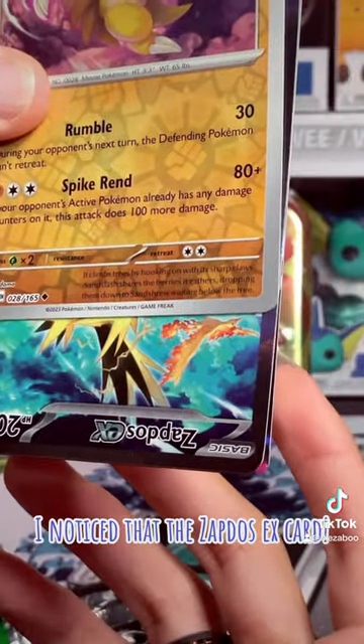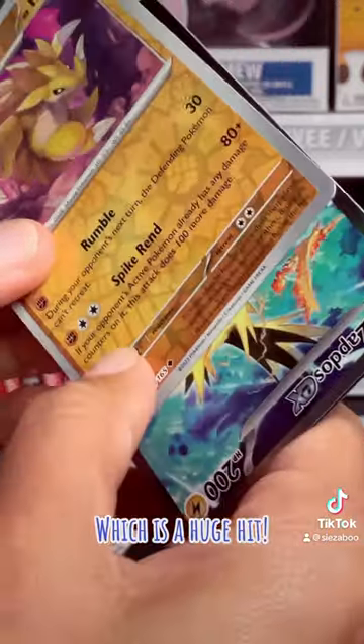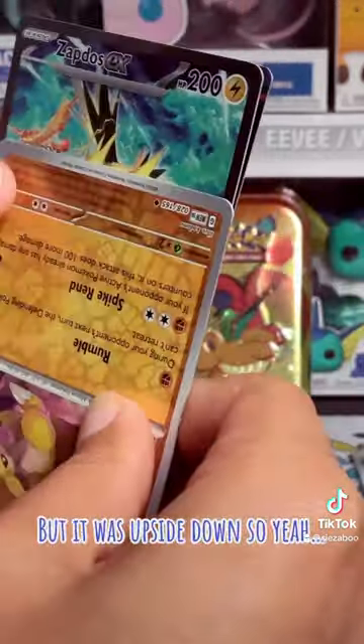First of all, I noticed that the Zapdos EX card, which is a huge hit, but it was upside down.